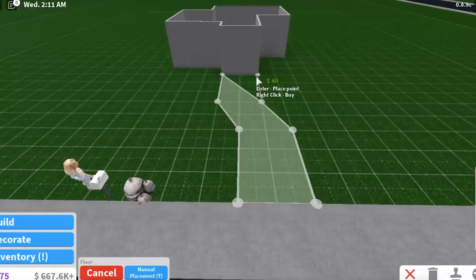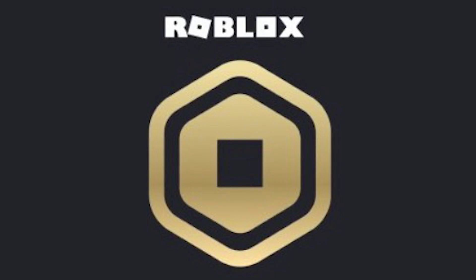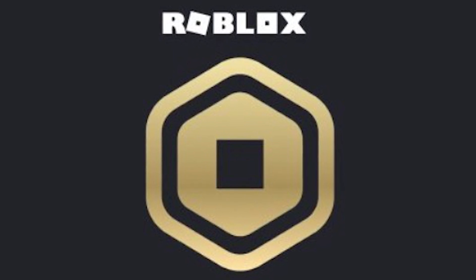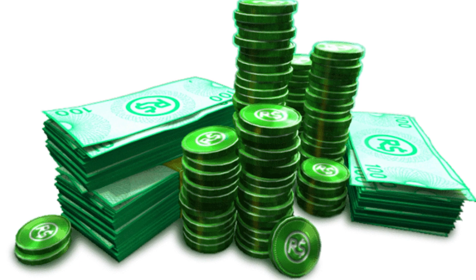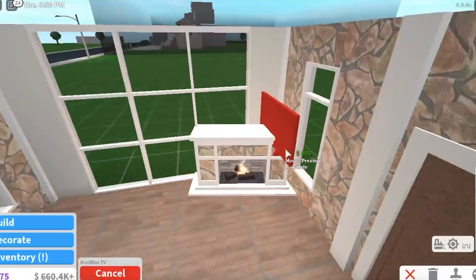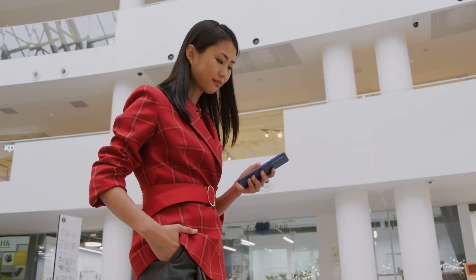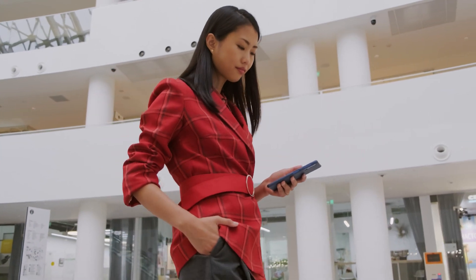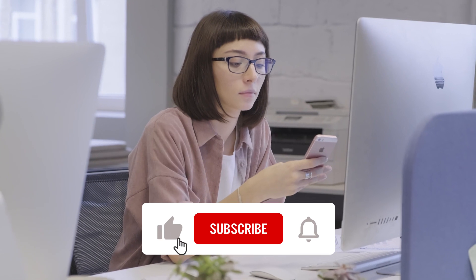Number 1: Theme Park Tycoon 2. For gamers, Theme Park Tycoon 2 is an immersive and enjoyable experience. You start the game with a plot of land on which to construct your own theme park. You may design the theme park as complex or as basic as you want. Everything from the roller coasters to the food booths may be customized if you are meticulous. You can leave the theme park simple and plain if you're not into great detail and just want to get started riding the roller coasters.